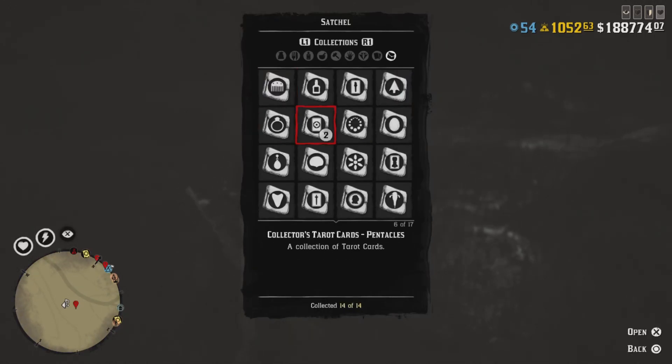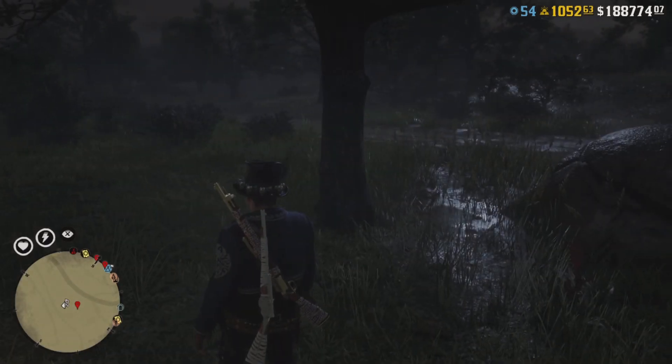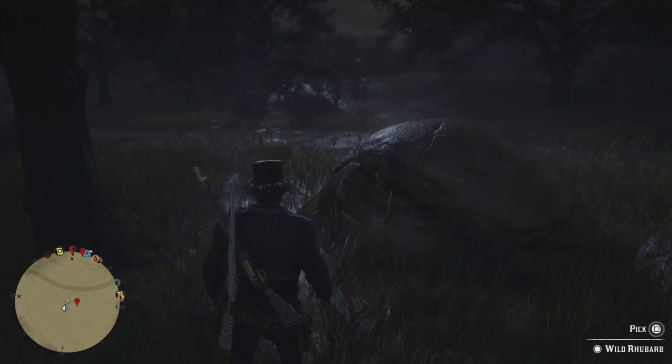You'll want to hold right on your d-pad, go to Collections, then go to Wildflowers. As you can see, I have 8 out of 9 — I only have the blood flower missing. Basically you'll want to duplicate all these flowers 10 times.